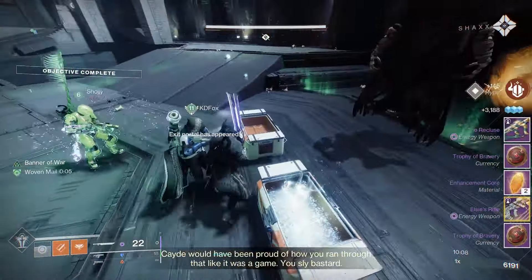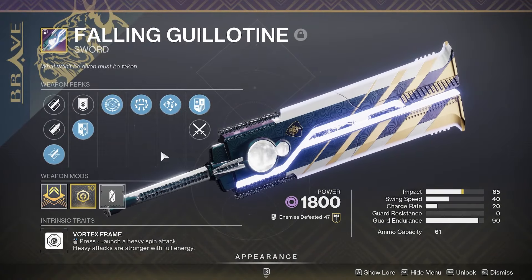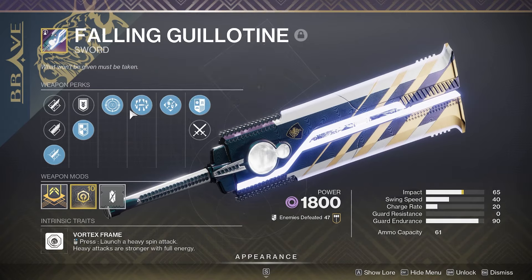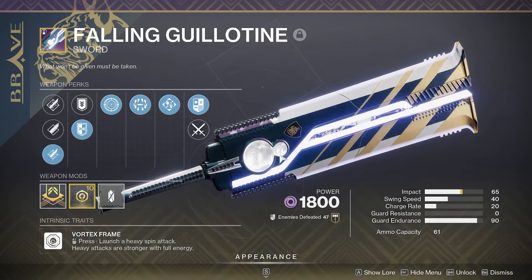All it's missing is around 3 impact. The two perks you want to look out for are Frenzy and also Surrounded. You can get both of these perks on this weapon, which is a double damage boosting perk combination. Both of these perks give you extra damage.